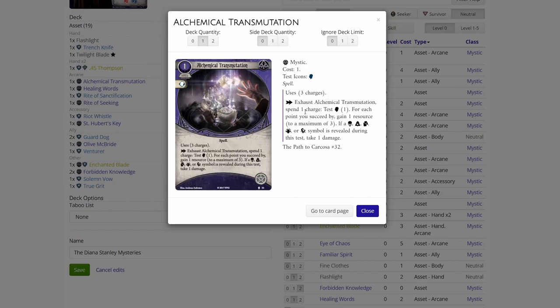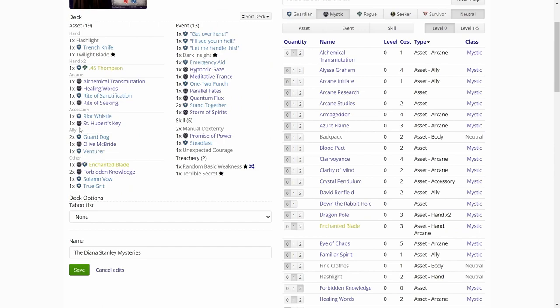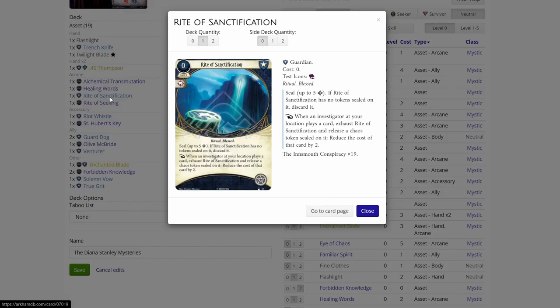Exhaust Alchemical Transmutation, spend one charge, test Willpower 1. For each point you succeed by, gain one resource. With Diana our Willpower is really low at the start. Rite of Sanctification — not useful, because we don't have many ways to add tokens to the back.